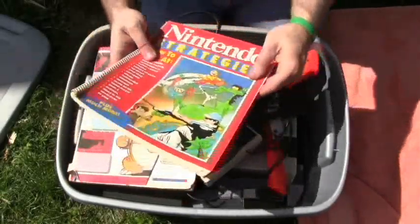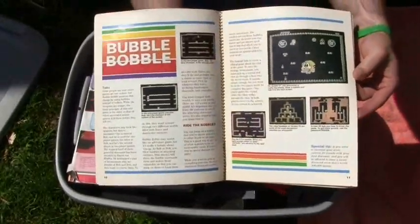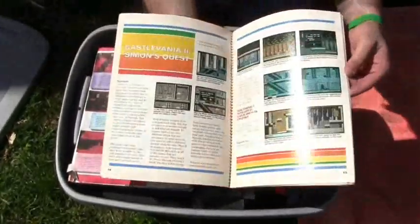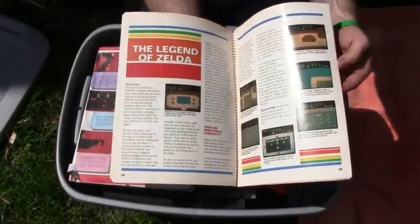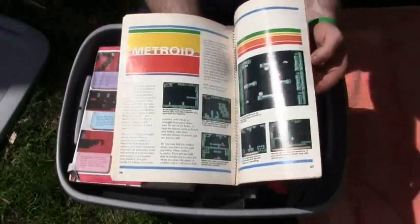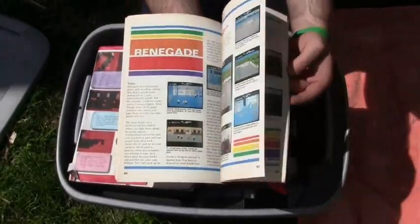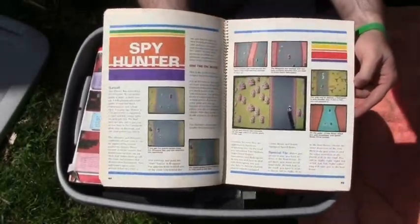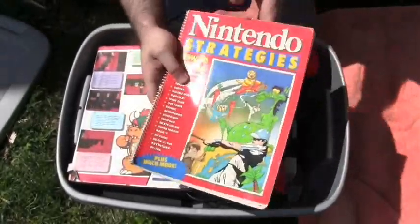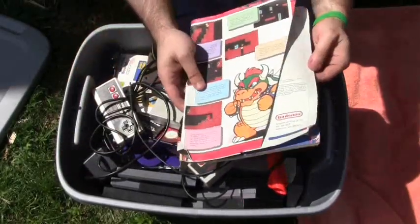We got another book here — Nintendo Strategies. It looks like it's just kind of like a tip guide for a whole bunch of games. We got Contra here, Legend of Zelda, Metroid, 1943, Renegade — look at that, that's fantastic. Spy Hunter — so another fantastic game guide. And look at this, we got another game guide here — this looks like a strategy guide for Super Mario Bros. 3.